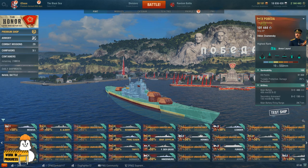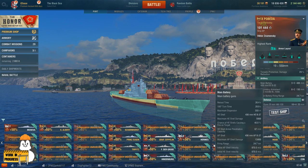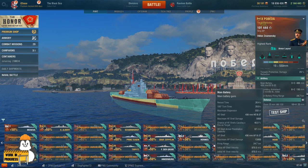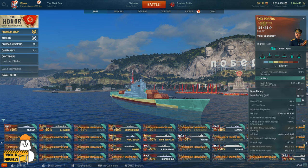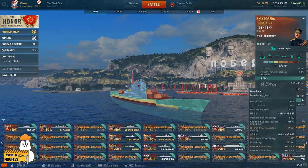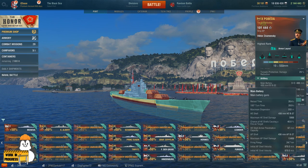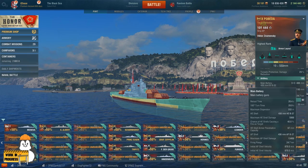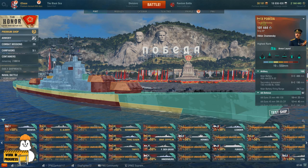She has 91,800 HP, and again at the range you're staying at and hitting your opponents, durability isn't really the biggest issue. What makes her special are the guns and the dispersion ellipse. First things first: 24.7 kilometer range, 203-meter dispersion. The further out you go, your dispersion is actually quite good — in fact up close it's a bit wild, but out at far distance it's really amazing. 13,450 AP shell damage, very fast shells with good velocity, and super low air drag.